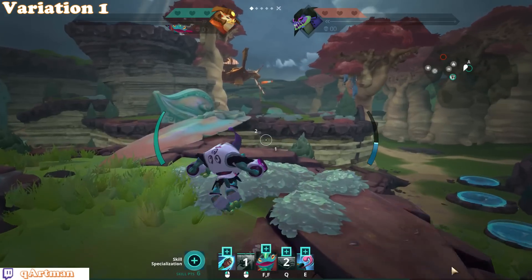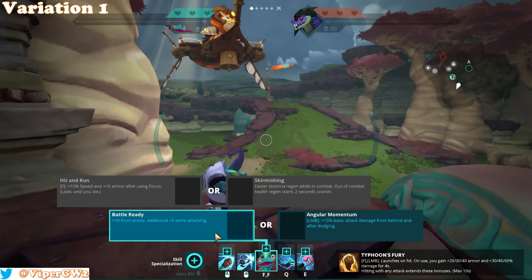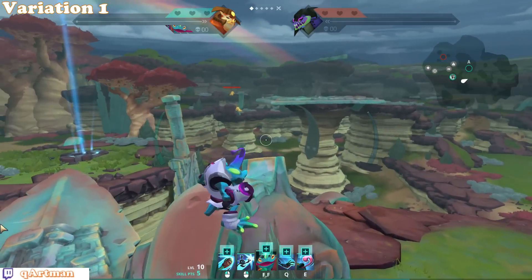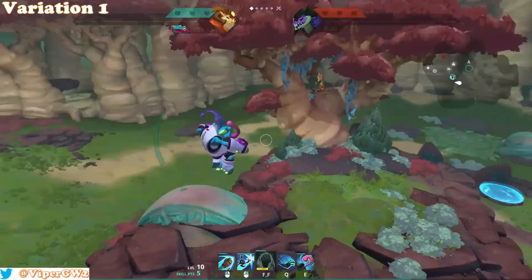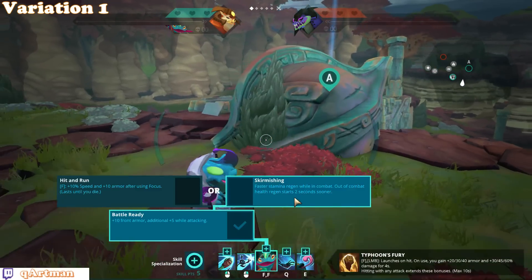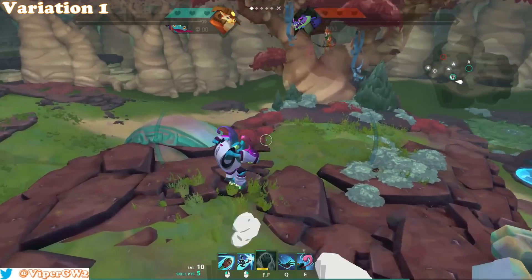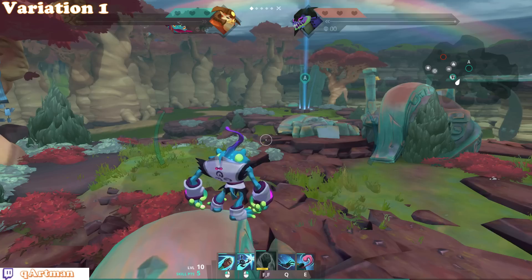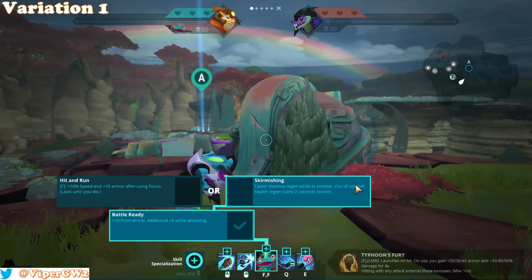The next thing I always go for at the level 5 upgrade is Battle Ready, in order to go Skirmishing afterwards. On an assassin-type hero, Skirmishing is basically a must — it gives you a huge advantage because if you hit an enemy and get out of the fight, your stamina and health regen kicks in 2 seconds sooner out of combat. That means you can re-engage faster and do your job as an assassin. Skirmishing is a really good trait for most assassin-type heroes.